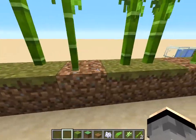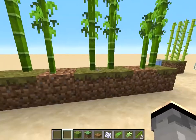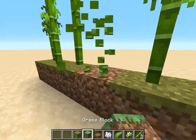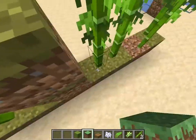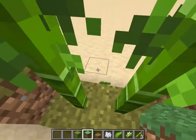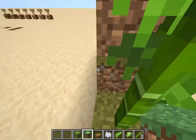The placement of bamboo is quite random, so I had to find exactly two consecutive bamboo pieces whose placement is perfect in order to get through the center, through the side, or through the other side.